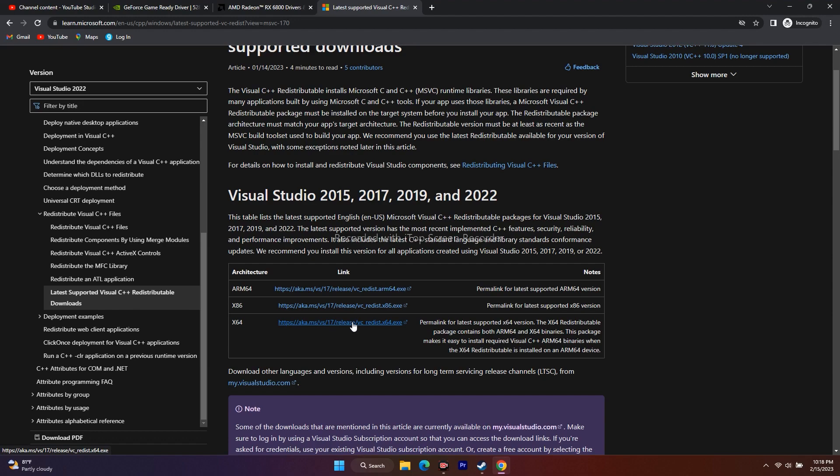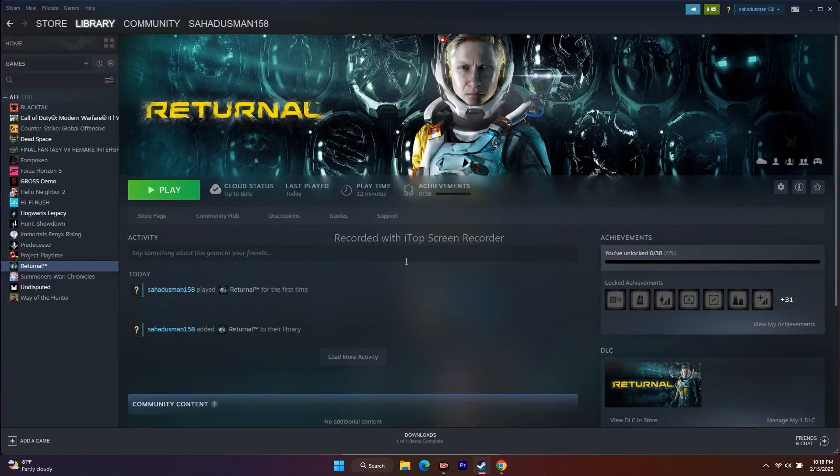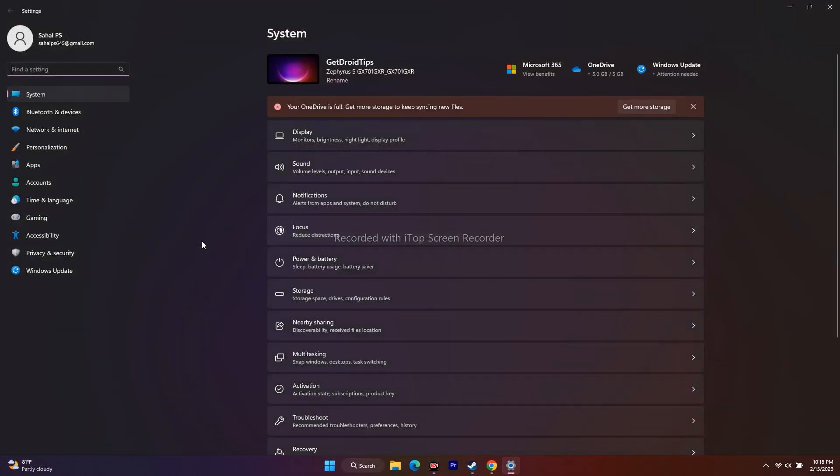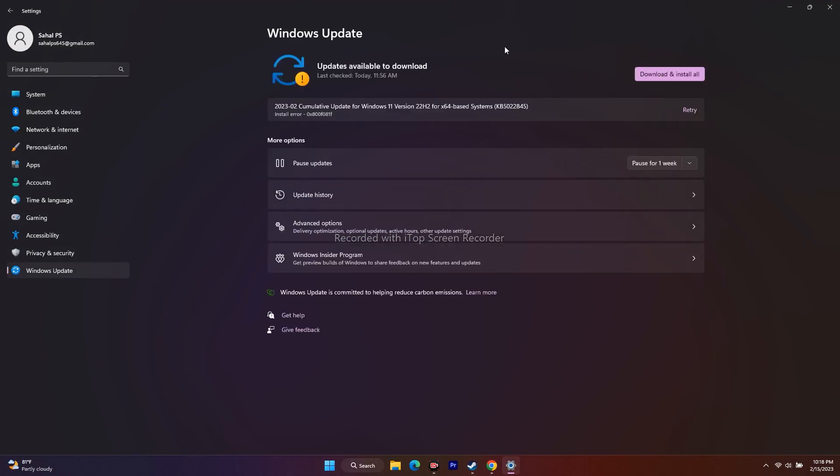The next workaround is to update Windows. It is quite important — a heavy game like Returnal requires your OS to be up to date to function properly. Go to Settings, then Windows Update, and check whether any updates are available. Download and install them. After updating Windows, try to play the game.